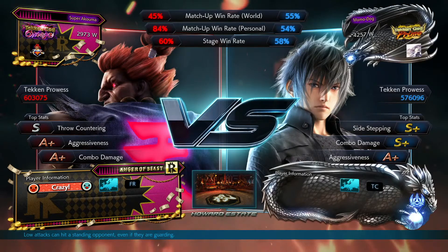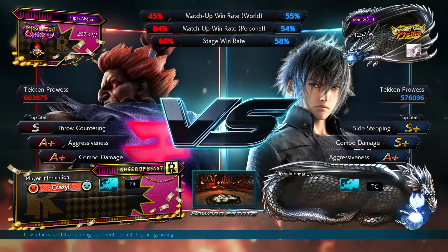That was great patience from Momodog and knowledge of Super Akuma. Because when you get in those situations against him and he makes a big mistake, he's very prone to doing a DP or an EX DP, just expecting to capitalize on it. So Momodog having that extra second of patience really helped him out there. So we go into the second game and it's going to be on Howard Estate — we are going to see a lot of this stage as well as Mishima building, so strap in.